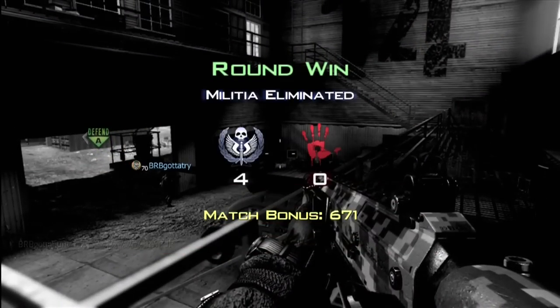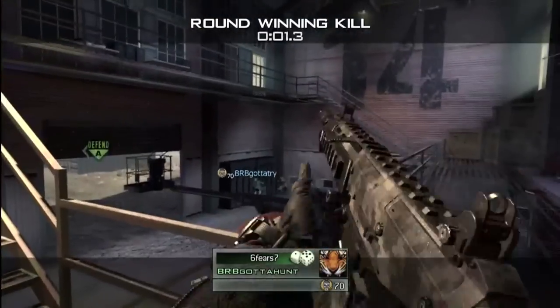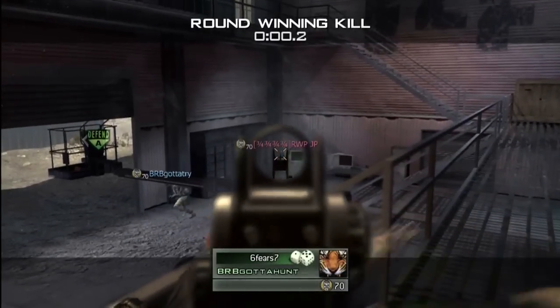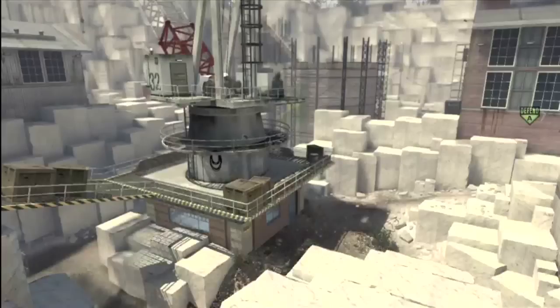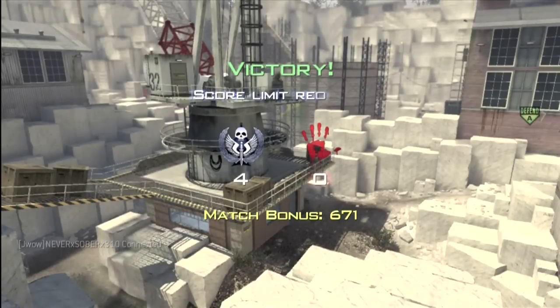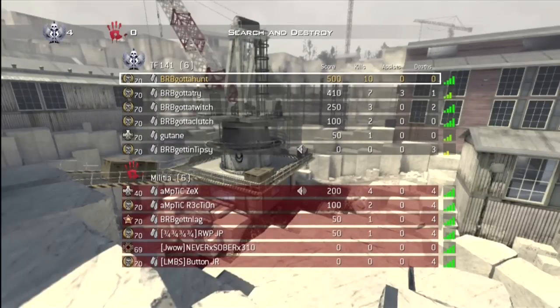So that's a lot about Black Ops that I know already — really cool, really looking forward to it. No Stopping Power or Juggernaut, so there will not be any advantage to killing somebody. You will not get extra damage, you will not get extra health. Which is pretty awesome. I went 10-0 in this game — that was Black Ops with BeaverGottaHunt. Peace.